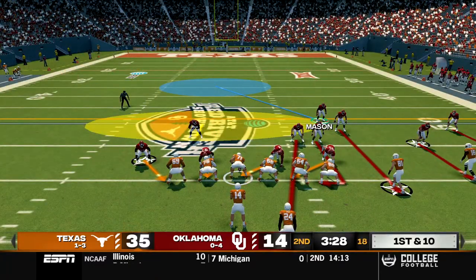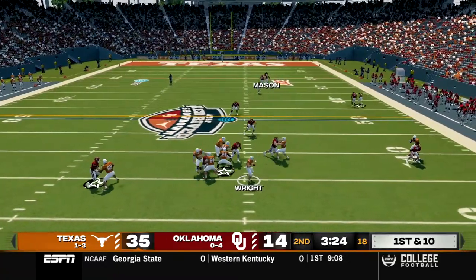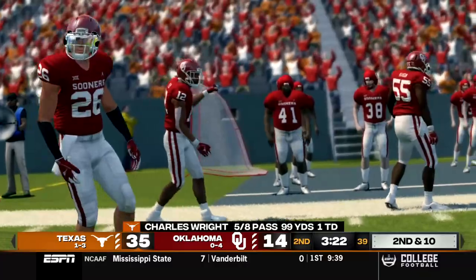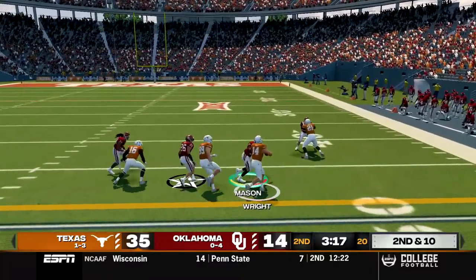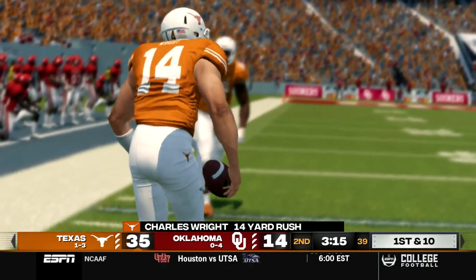Texas takes over at about the 40 yard line. Wright comes out in shotgun, runs a pump fake, looking to go deep downfield but it will be knocked out of his receiver's hands. Second and 10, Wright in shotgun, takes the snap on a read option, cuts to the outside. He has the first down and will be brought down at about the 45 yard line for a gain of 14.